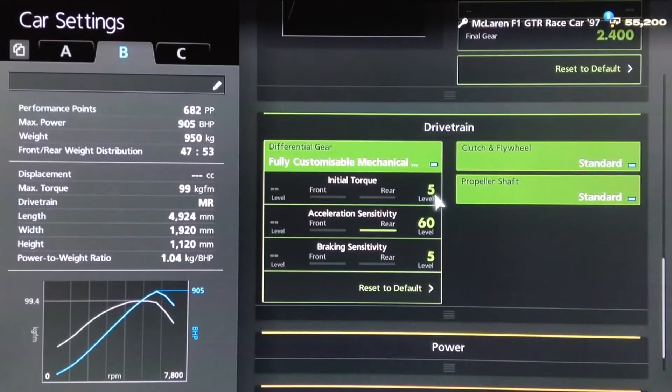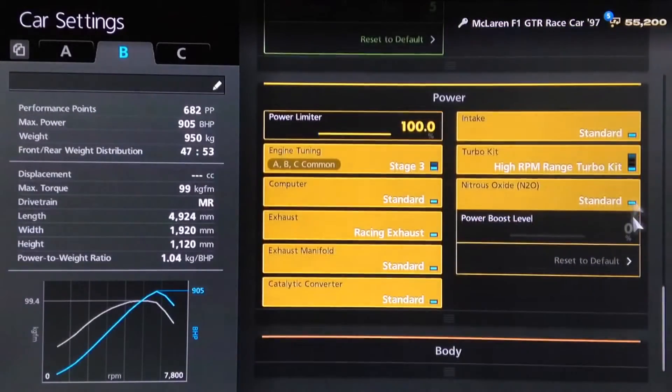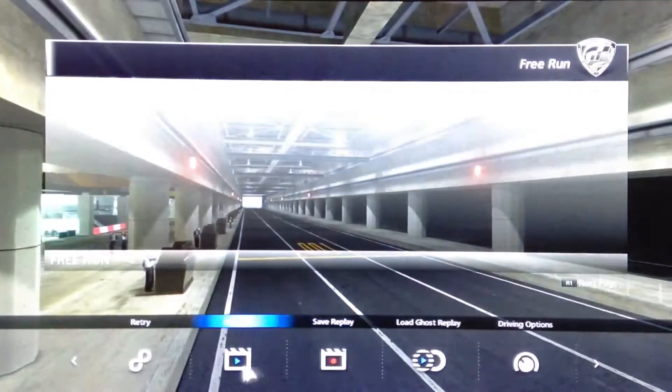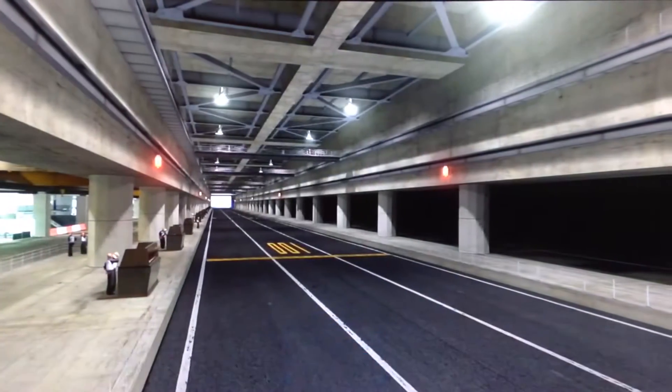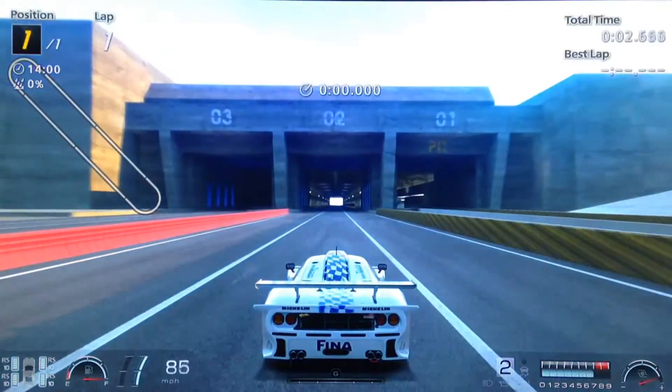For the diff, the lowest initial torque, highest acceleration, and lowest braking. You want both of your power upgrades obviously, and your downforce set to a minimum. Traction control, as always, I would recommend turning off, because it is much, much faster off the line without it.